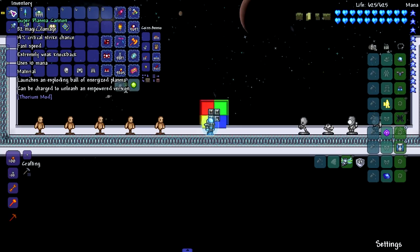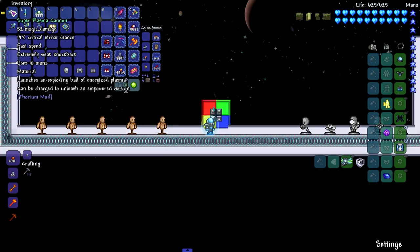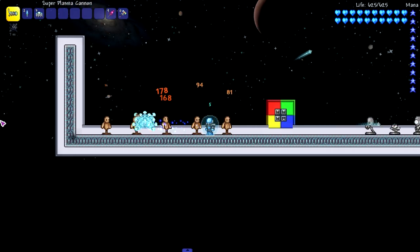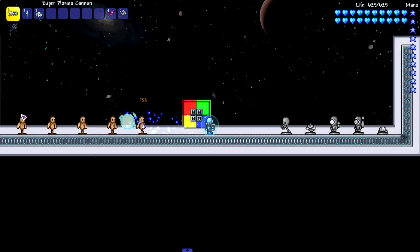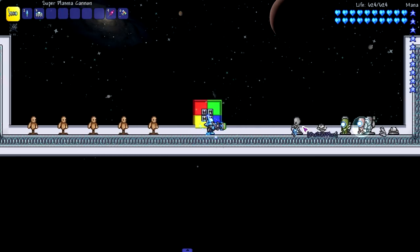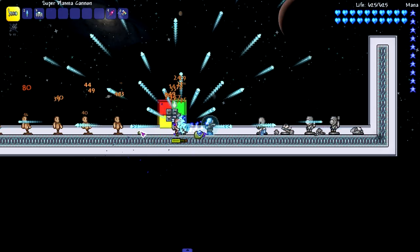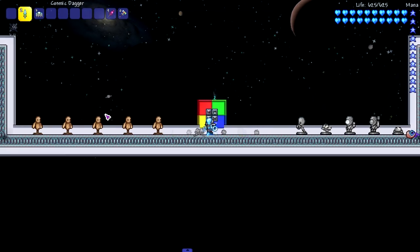Moving on to the super plasma cannon, which I think is a donator item. It launches an exploding ball of energized plasma and can be charged to unleash an empowered version. If you just click, it pierces multiple times. If you charge it - look at that, it like doubles the amount of projectiles. Let's try it out on some actual monsters - yeah it's not bad at all, I really do like this weapon.